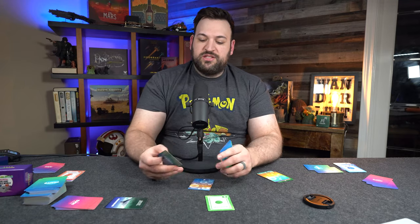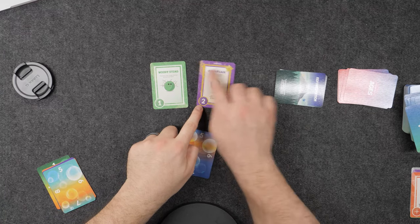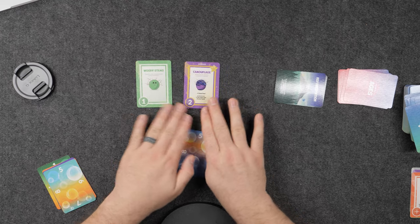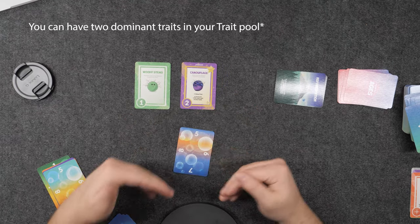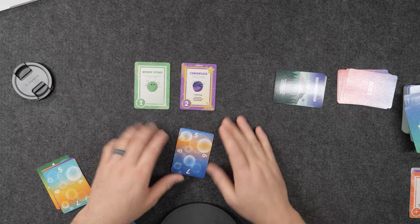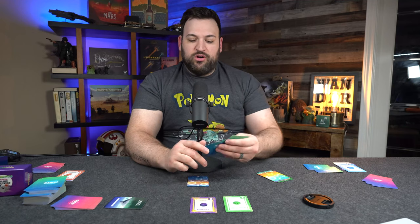Another unique part of this game is cards like Camouflage, which is a dominant trait. Dominant traits are identifiable by the gold border around the text and the word 'dominant' at the top of the card. You can have two dominant traits, and these cannot be taken away from you. There are effects in this game like swapping traits from opponents or taking cards away — dominant traits are immune to that. They're like a keystone of what your species are.